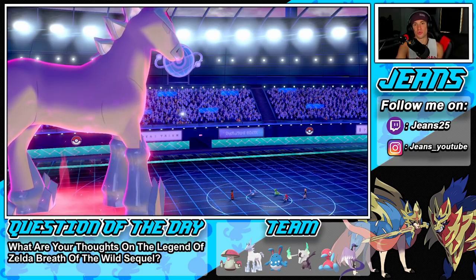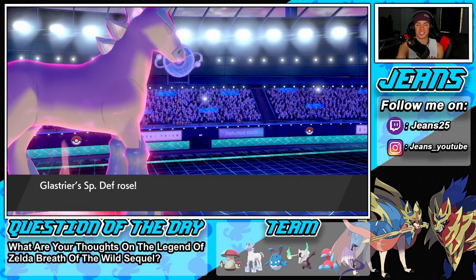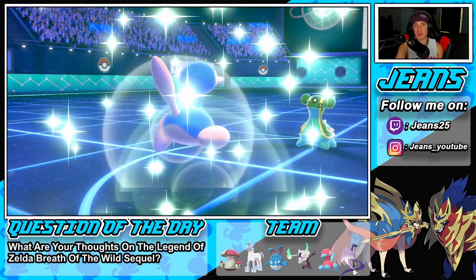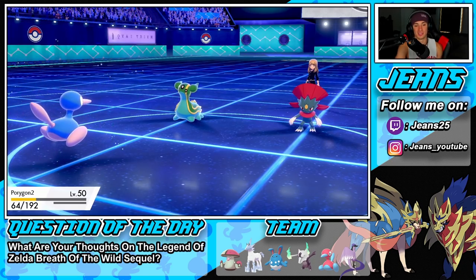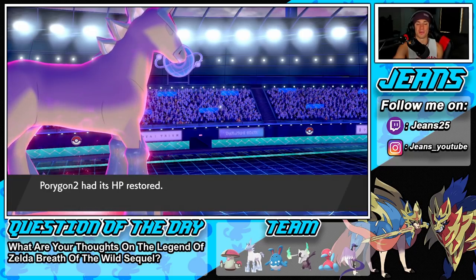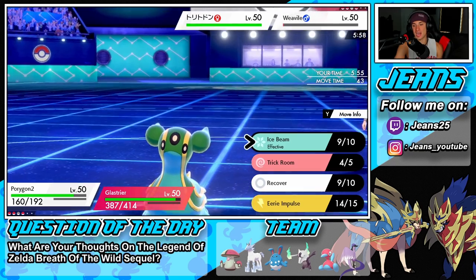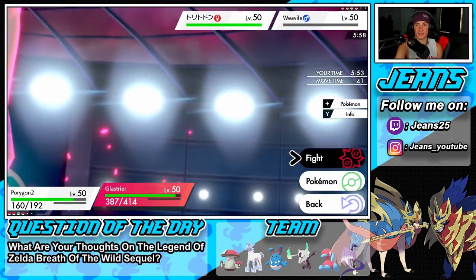His big mistake was swapping Weavile out turn one — he should have gone for the Fake Out and rolled from there. We were able to get off a free Trick Room. Recover goes through and now we're fully set up with the Trick Room team. You guys know how hard it is to play against a Trick Room team that's fully set up and sitting pretty. We can Recover — we have the advantage all around.